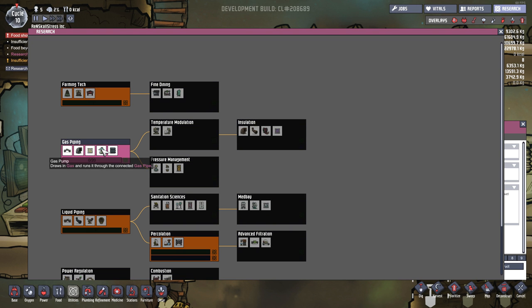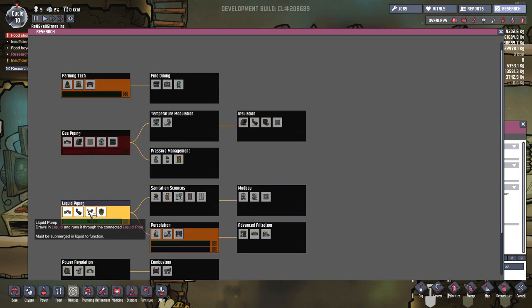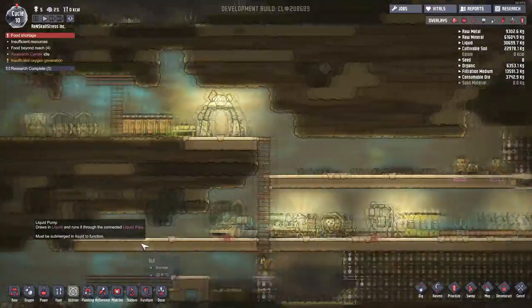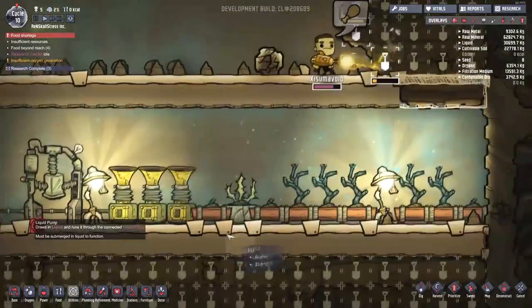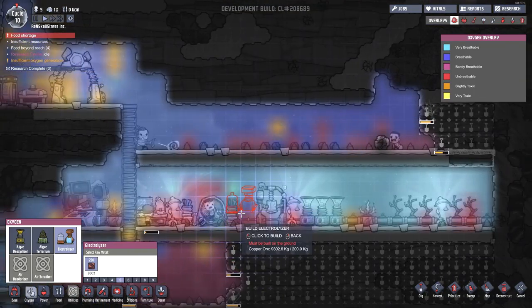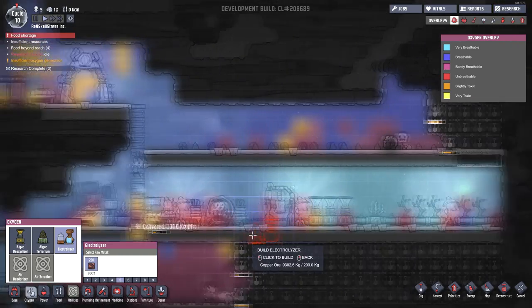Take a look at this — we actually have the ability to make a gas pump, which will draw in gas and run it through connected gas pipes. That sounds pretty good. We've also researched liquid piping, which gives us this liquid pump. And that's what I want to try and get done today. Let's see if we can start pumping some of this liquid into these electrolyzer things that we have discovered. Let's open up oxygen over here — the electrolyzer looks freaking awesome and I want to start installing this in our base.